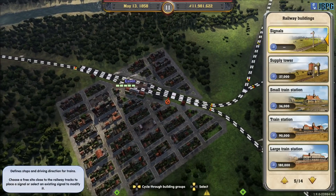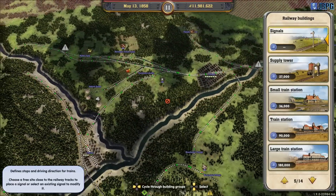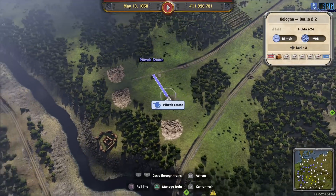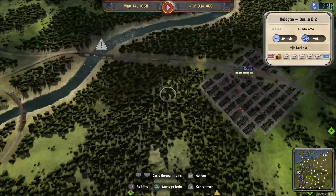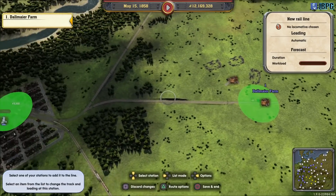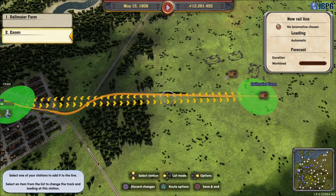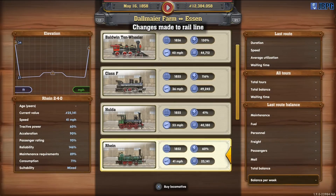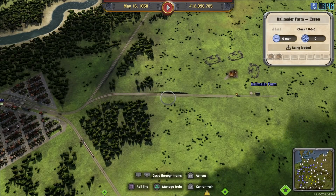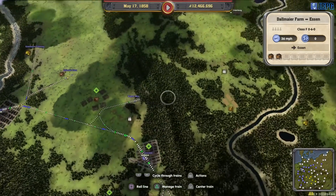Did we connect up the other commodity that we needed? Yes, we did - that's there. I keep forgetting the name of that product, but we have that connected. We just need to make sure we have a train running from the coal mine. It doesn't need to be a particularly fast train - we'll just go with a Class F on this one. So that's taken care of.